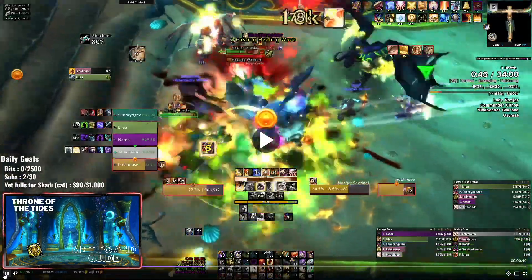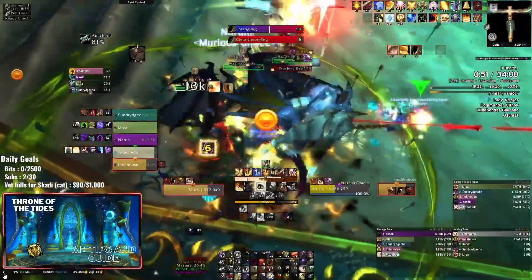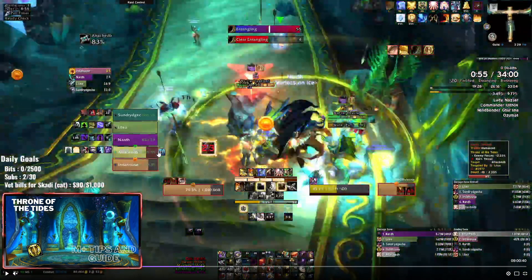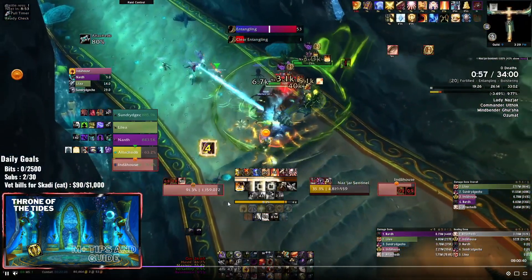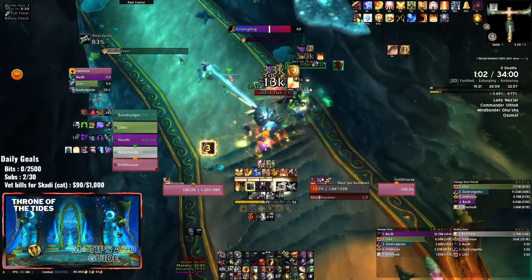The Sentinel has two abilities. Shell Breaker increases the physical damage the tank takes, and then Crushing Depths puts a massive absorb that slowly ticks down and slowly kills you if the ability is not healed off. As a Protection Paladin I can off-heal there, so I'll just chuck a Word of Glory in or use Lay on Hands. You need to help the healer out here because on fortified it's pretty hard for the healer to do it themselves, so using Hand of Sacrifice or Word of Glory is very beneficial.